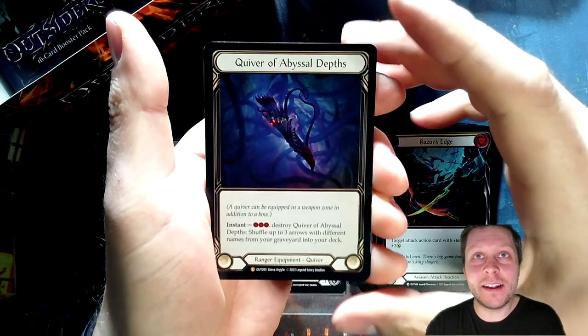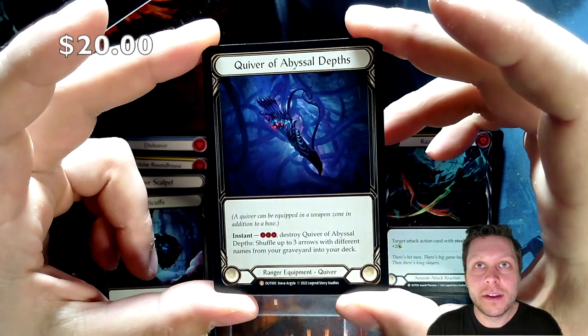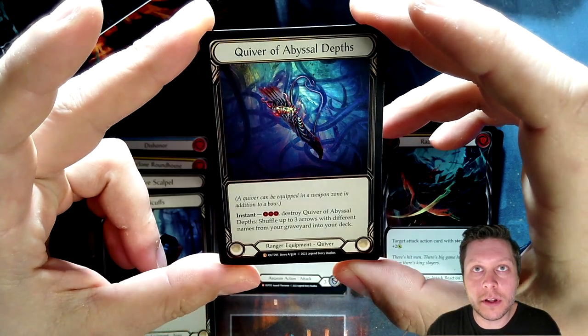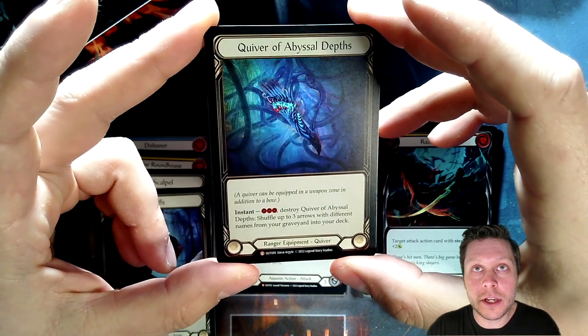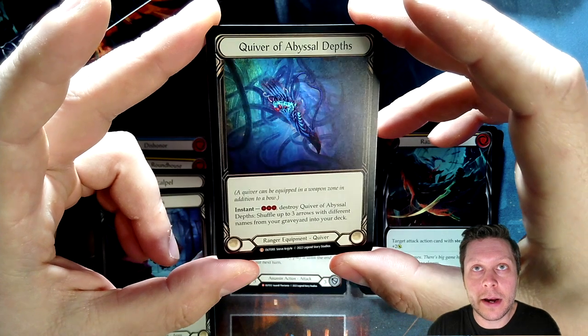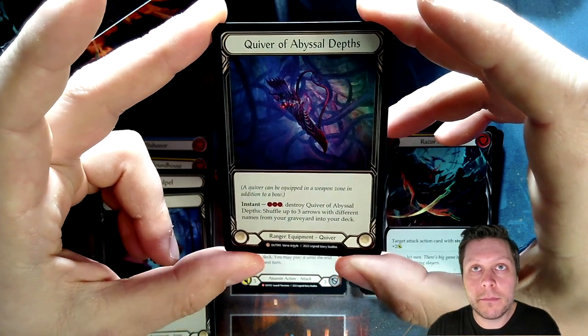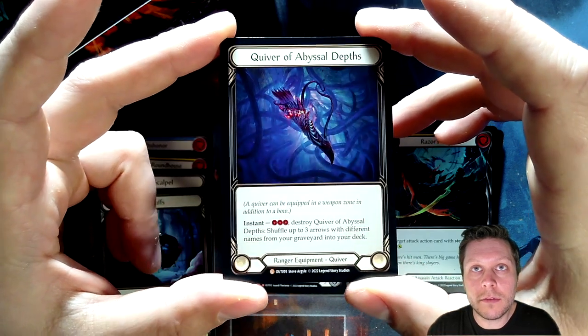Got a legendary — Quiver of Abyssal Depths. Very pretty card. The depth of this foiling, I really love it, I think it's super cool. I do already have one — I pulled one at my LGS from a prize pack during one of the pre-release events. But wow, beautiful card. Happy with that. Very nice.